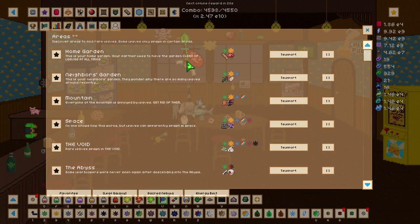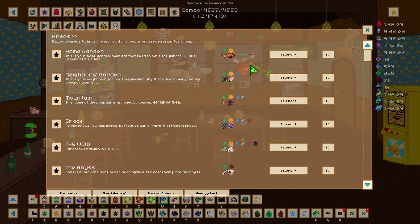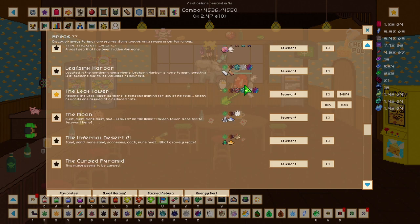With material grinding, if we go to Leaf Galaxy here we can find that each different area spawns at least two different types of materials. If we go into our home garden, which is the first area we have access to, we spawn logs or wood and also mushrooms. Each area has two materials, so you have to go to each area to unlock and collect those materials.